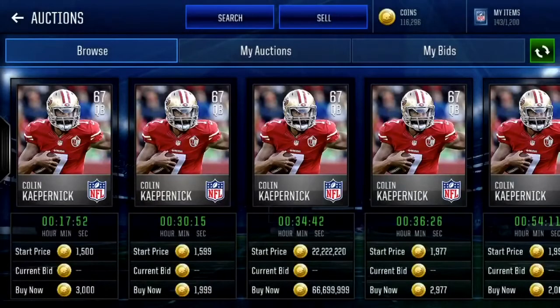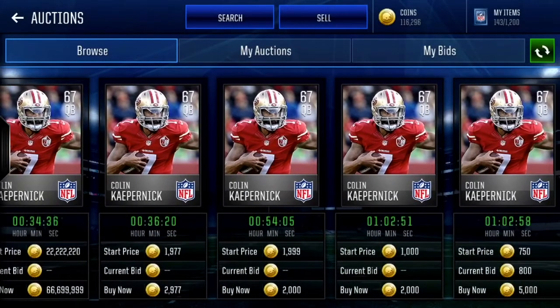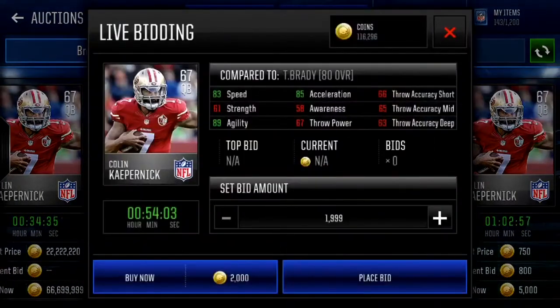There are a ton of quarterbacks I could have put on this list. If you're looking for a cheap solution compared to Mariota — who's a little bit worse but not by much — we have Colin Kaepernick: 83 speed, 89 agility, 85 acceleration. He's a 67 overall, and the throwing stats aren't the best, but the speed is crazy, especially for a silver card going for around 1k. Definitely recommend if you don't have too many coins.